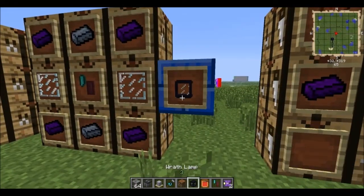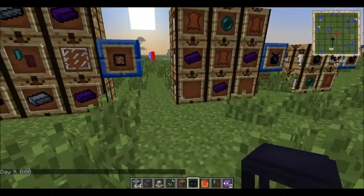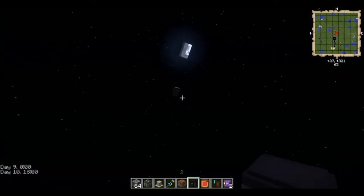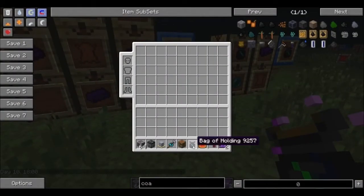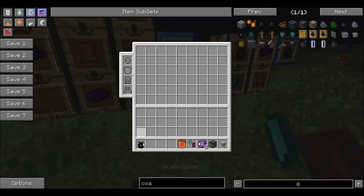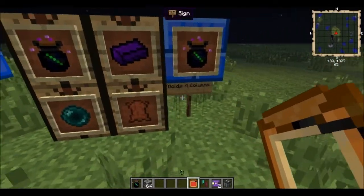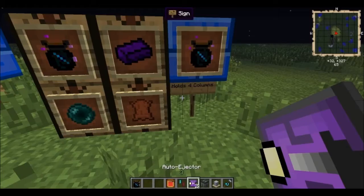We got the wrath lamp which gives out a lot of light. If you set time to midnight you can see this place is all lit up because I have a wrath lamp way up there. There's also the bag of folding, which is a unique item — it holds up to three columns of items and stores them in your inventory. Press the tilde key to rotate through, and you can upgrade it to hold up to four columns instead of three.